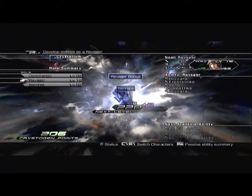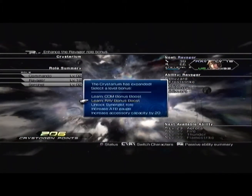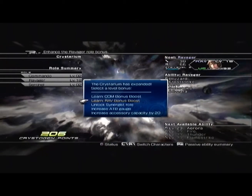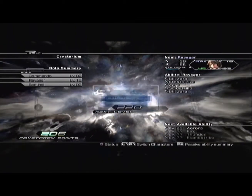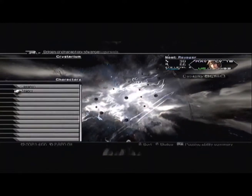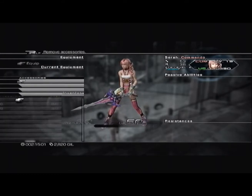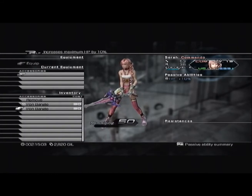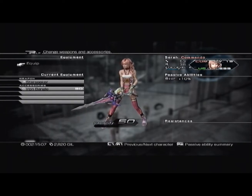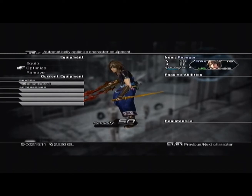He's gonna get expanded too. I'll go ahead and get the ravager bonus boost for him. I think I'll take a look at this strategy guide sometime and see what exactly I should do with those. I'll equip them both with an iron bangle, I guess.